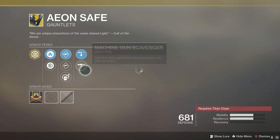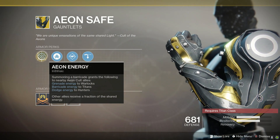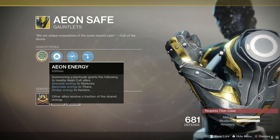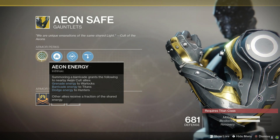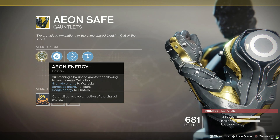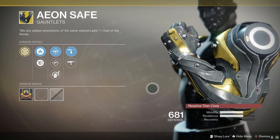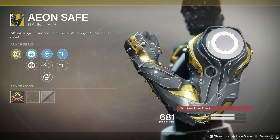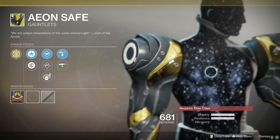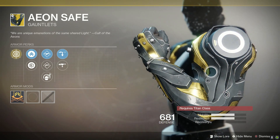The Aeon Safe — Aeon Energy intrinsic perk: summoning a barricade grants the following to nearby Aeon Cult allies — grenade energy to Warlocks, barricade energy to Titans, and dodge energy to Hunters. Other allies receive a fraction of the shared energy. These are not great, hard pass. Don't waste your shards on these — their utility is bar none, so hard skip.